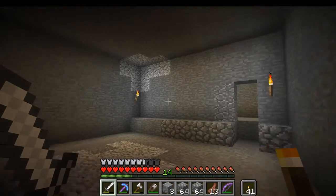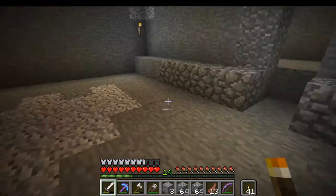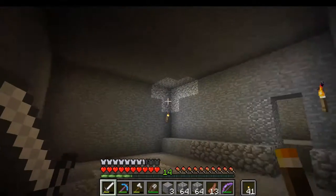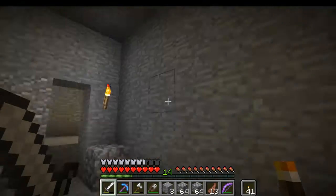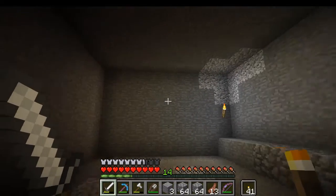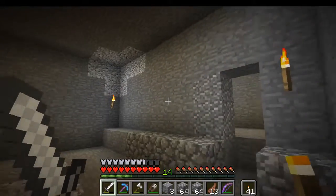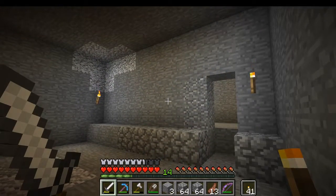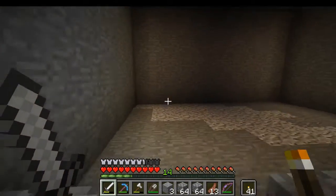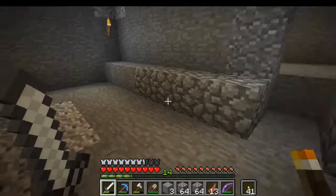Alright, so we have it dug out. You may have noticed I dug out the floor, dug out this wall back one block, and dug up a fourth block. The reason I did this is because we're gonna actually decorate this room and it'll be fully done by the end of this video. Pretty much this room will set what we do for the hallways and almost the entire castle.